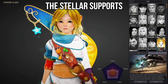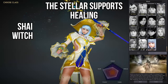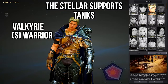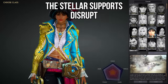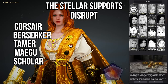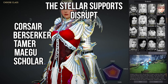This next category is called the Stellar Supports. People love having Stellar Supports on their side. These characters can all support your allies in various different ways. The healing supports are the Shai, the Witch, and the Wizard. You can also heal a tiny bit with the Valkyrie, but not nearly as much as those other three. As for the tanks, Valkyrie's definitely in here, then you've got your Succession Warrior, Succession Guardian, and Succession Nova. You can also support your team by disrupting your enemies — a great class for that is the Corsair, the Berserker, the Tamer, Megu, and the Scholar. The Scholar also has some pretty great utility buffs for you and your allies, and Dracania has a pretty good team buff as well, but you have to spec into it in your skill enhancements.